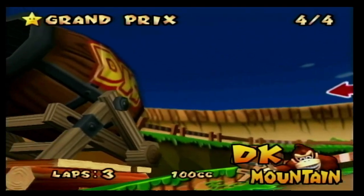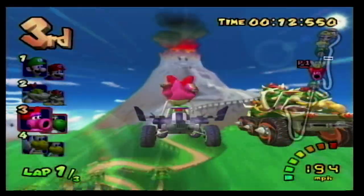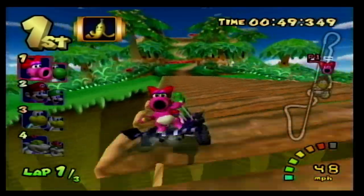At number 7 we have DK Mountain, which is just an amazing track. You start by making sharp turns up a hill and then you go into a cannon. You go to the top of a volcano with a face and then go down it dodging falling boulders. You then make sharp turns and go over a wobbly bridge to the finish line.